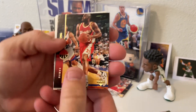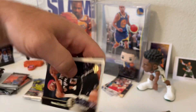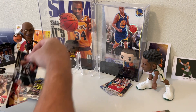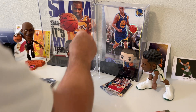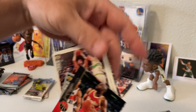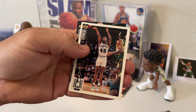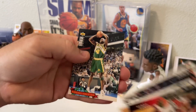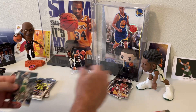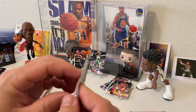You can pull a Michael Jordan insert on these. Got a Grant Long, there's the Worm — I'll put Dennis Rodman on a pedestal because so far that's the best card we've pulled. Got a silver signature of Gary Grant, Jack Haley, Chuck Person, oh and then a Shawn Kemp. So we got a couple legends with the Worm and Shawn Kemp.